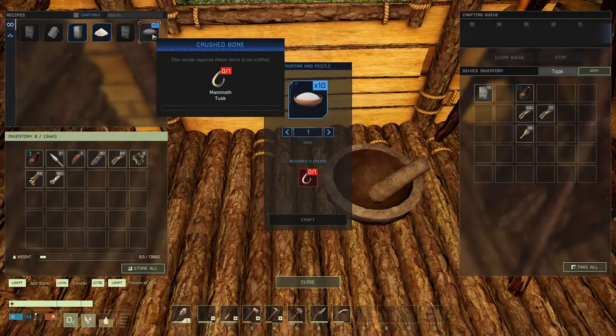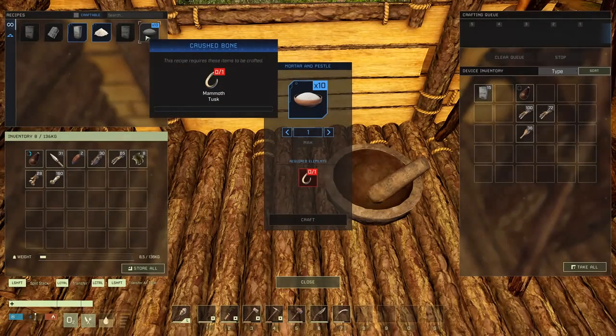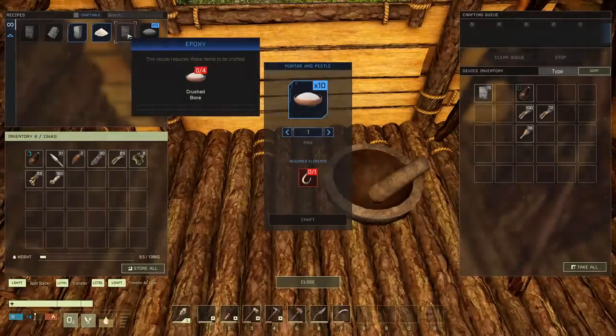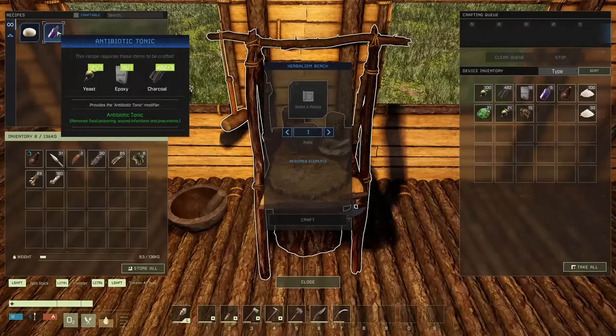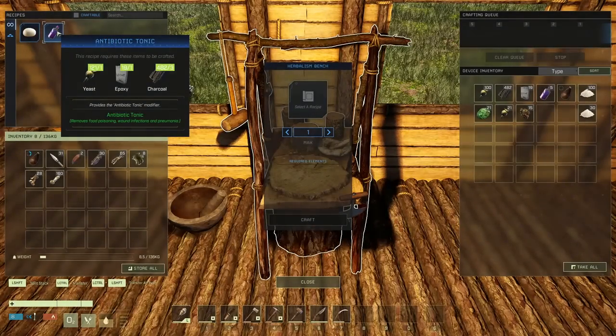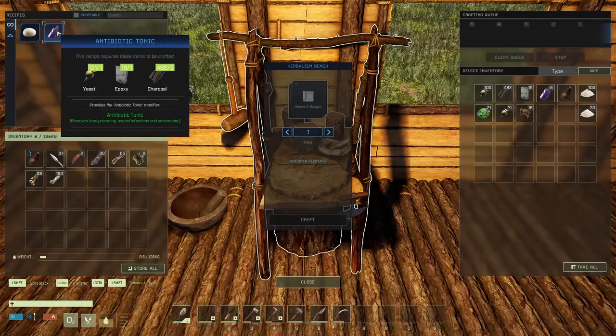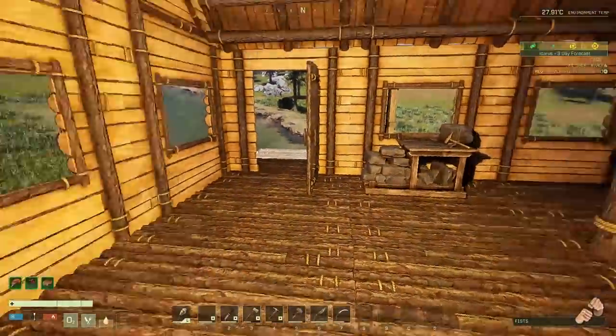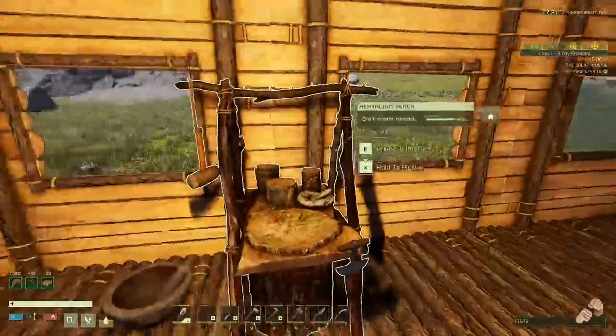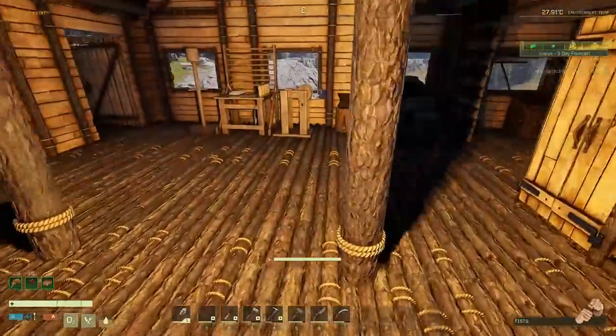We can crush bone here. I don't exactly have mammoth tooth tusk right now — that's not really what I have. Interesting, that's the recipe that popped up. And over here we can make antibiotic toxin, which is good if we should be bitten by a Komodo — that would be a little bit inconvenient.